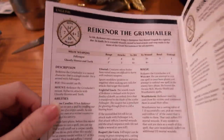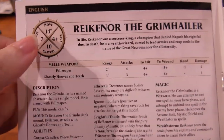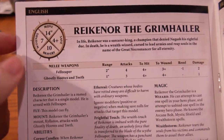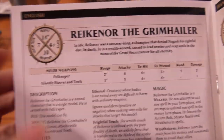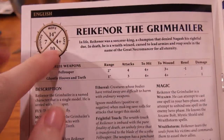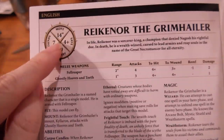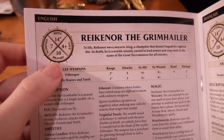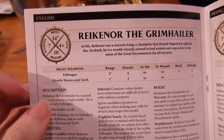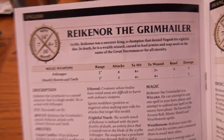So what he does, and why I want to use him: he has seven wounds, he moves 14 inches, so he'd be my fastest mover in the bunch because the Knight of Shrouds that I use are 12 inches. So he's 14 inches, save four plus, which is standard, and bravery ten is standard — seven wounds for one guy.